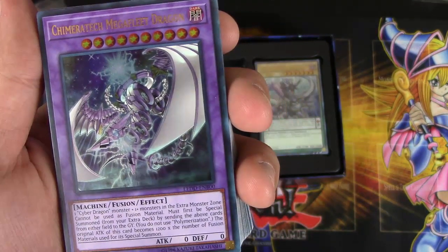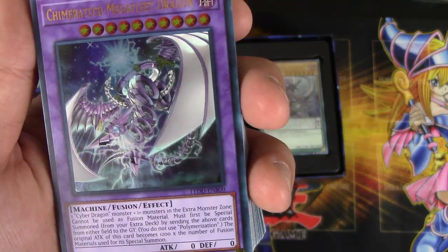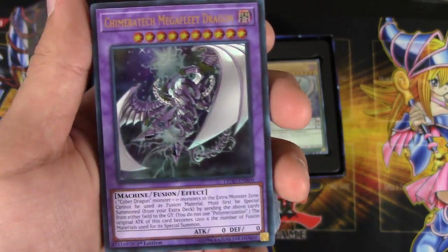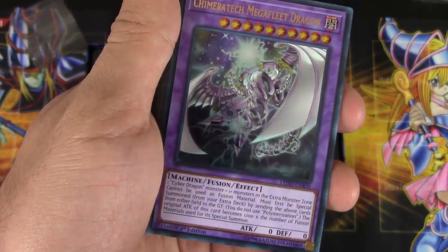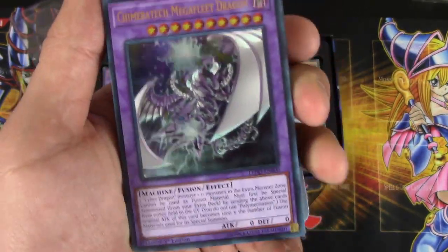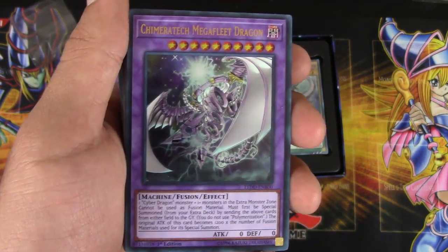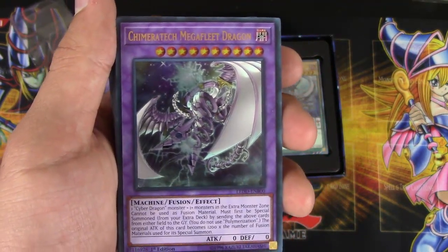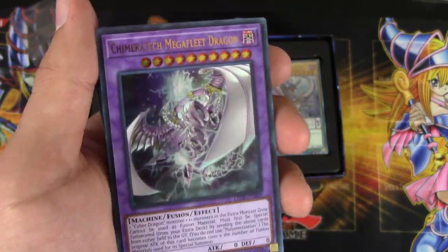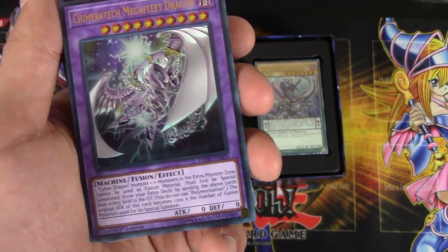Cannot be used as fusion material. Must first be special summoned from your extra deck by sending the above materials to the graveyard — you don't use Polymerization. The original attack becomes 1,200 times the number of fusion materials used for its special summon. Some people were talking about this mainly because you can use your opponent's extra deck monster to special summon this, but that requires you playing a Cyber Dragon in your deck, which is pretty hard to fit in a lot of decks. Outside of pure Cyber Dragons, I don't see too much use for this card.